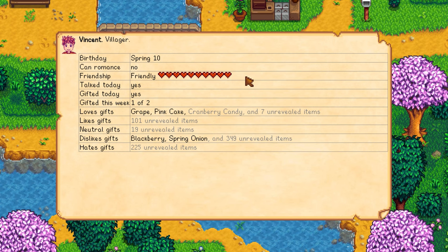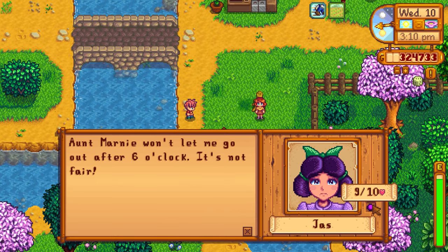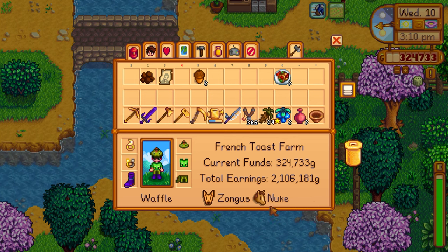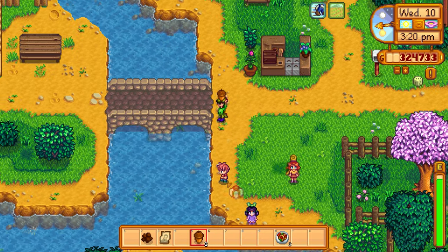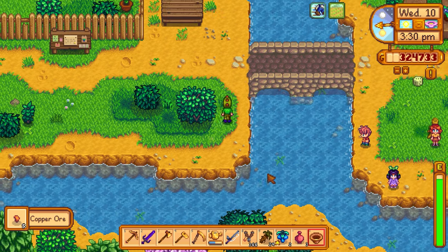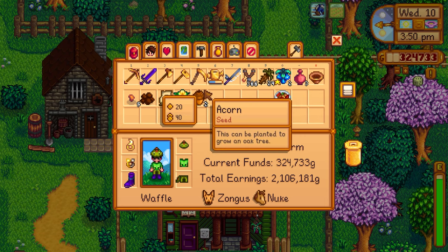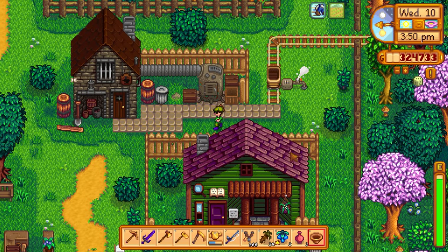Jas is at nine hearts too, maybe we'll get her up. I don't have anything she'd like though - not going to risk it. Anyway, on the other side of the bridge we can go panning for gold. Got a couple things - not bad. Some of you said not to buy coal from Clint, but if we need a bunch, that's the only way that makes sense. Oh yeah, the war memento - Kent is at home, in his backyard. Let's go give him the war memento.